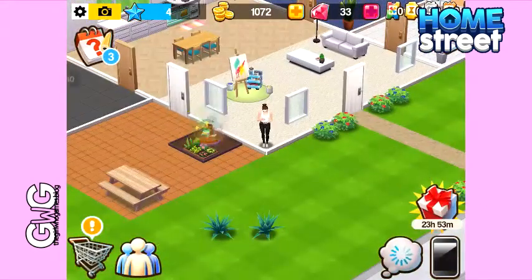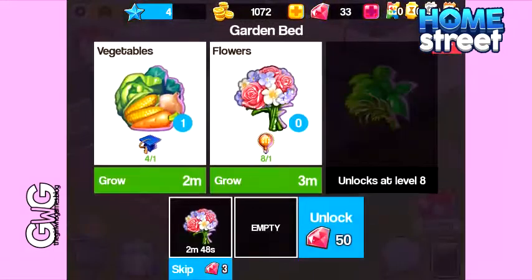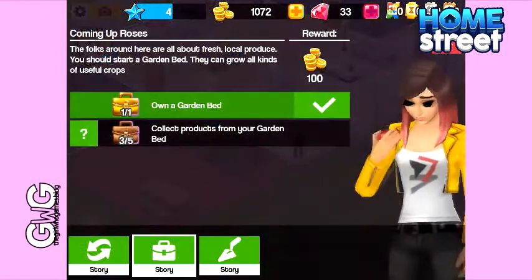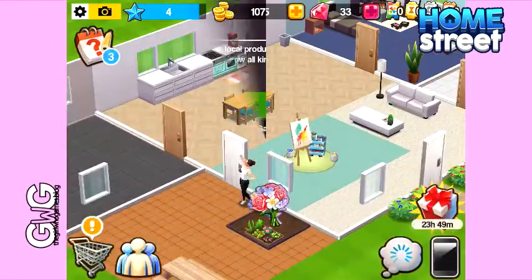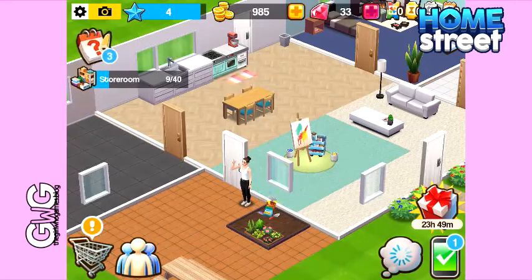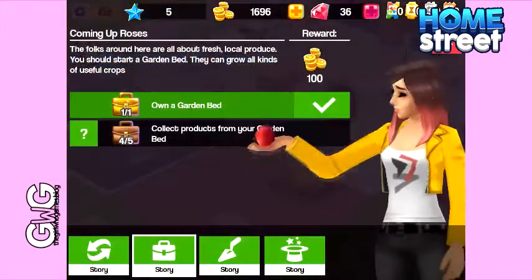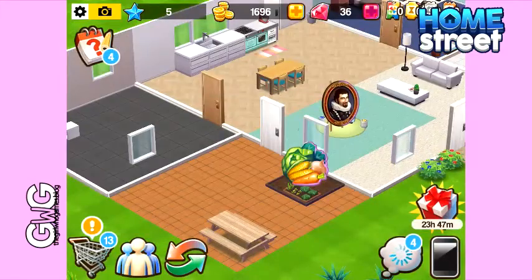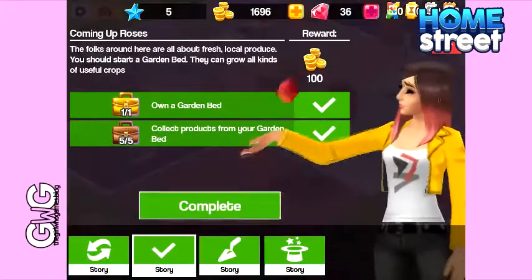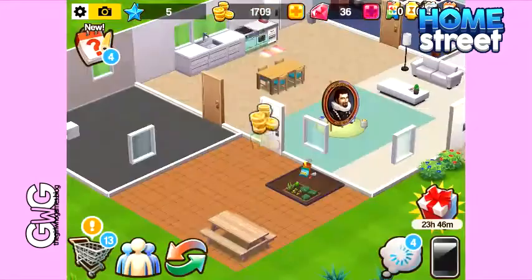Click on the garden bed and then you can plant vegetables or flowers, or if you've unlocked anything else, and then you need to keep coming back, checking and collecting the products from your garden bed. I've got three left to go. I'm going to collect those flowers so I've only got one left to go now, and then lastly we've got the vegetables, so I'm going to collect those to complete the story. Go back to the task tab and click complete to collect the reward. So that was a nice and quick one.